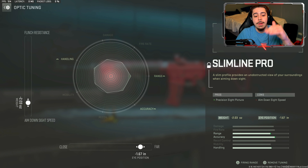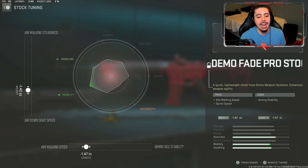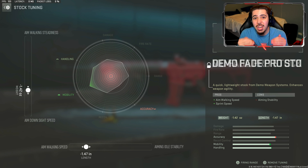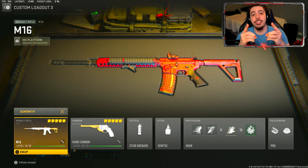Finally, we have the Demo Fade Pro stock. I get aim walking speed so I strafe quicker, making it more challenging for the enemy to land shots on me. That comes in handy when you don't get those one-burst kills, because when you're aiming and walking quickly they'll be struggling.